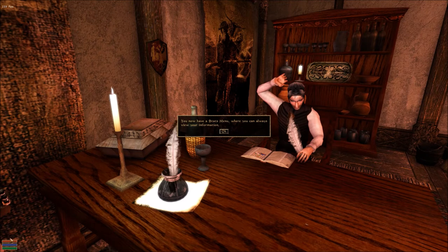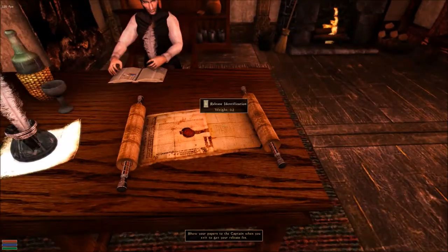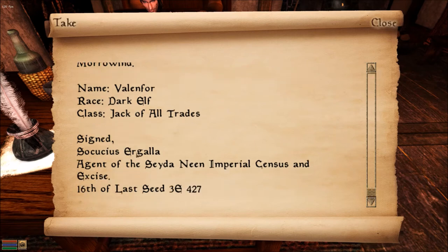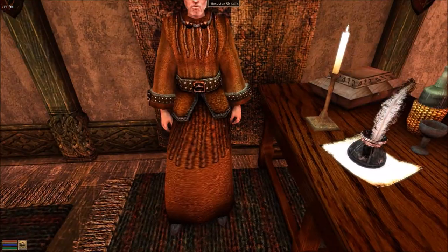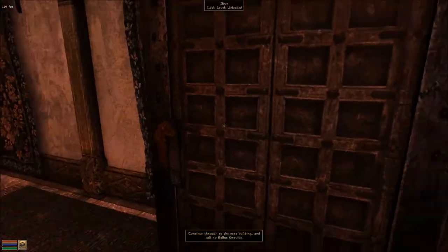We now have our Stats menu. Right-clicking allows you to use your menus; right-click again to close them. Show your papers to the captain when you exit to get your release fee. Read your papers by pressing the Space Bar — take to pick them up. Release by Imperial Emperor Uriel Septim VII, decree to the district of Ardenfeld in the province of Morrowind, signed Socius Ergala, agent of Seyda Neen Imperial Census and Exile, 16th of Last Seed, 3rd Era 427. We now have an inventory menu to see what we're carrying.